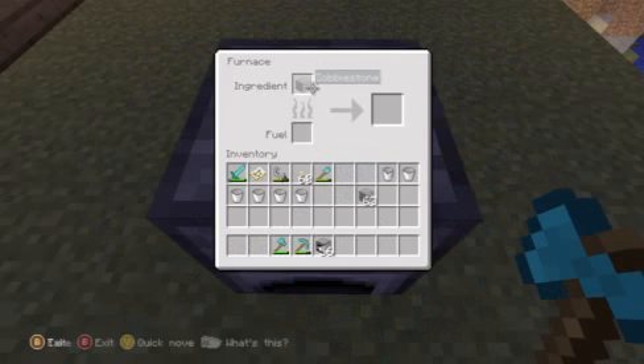Go into your furnace, and then hold down A on the material that you're gonna duplicate.